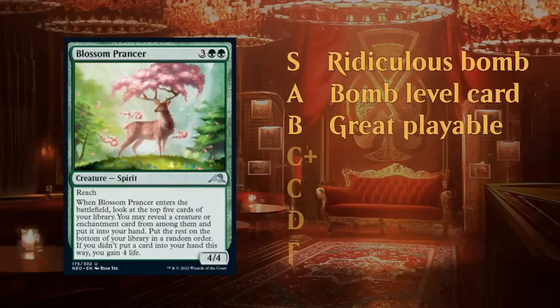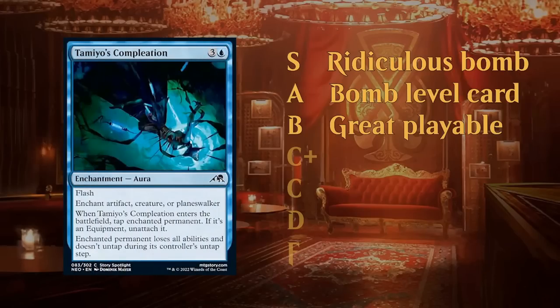In the B tier we've got some of the best commons in each color, powerful unconditional removal — Assassin's Ink being an example — and nice 2-for-1 style creatures like Blossom Prancer from Kamigawa. Then we get to C plus, which are still definitely above-average cards: cards you're happy to include in pretty much any deck playing those colors.